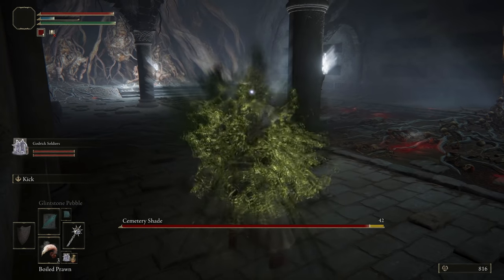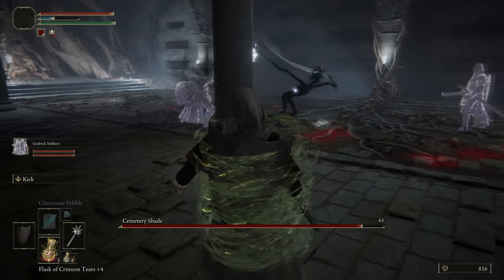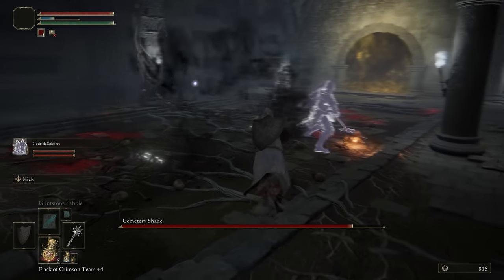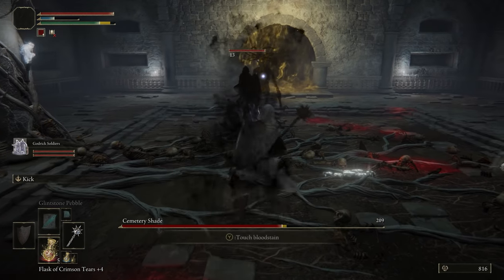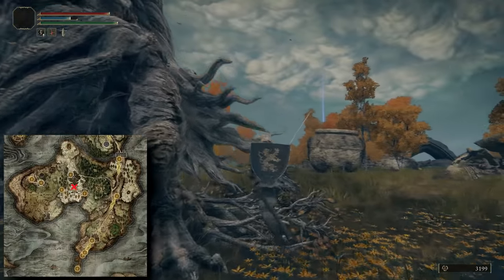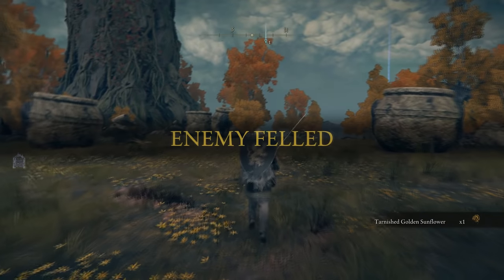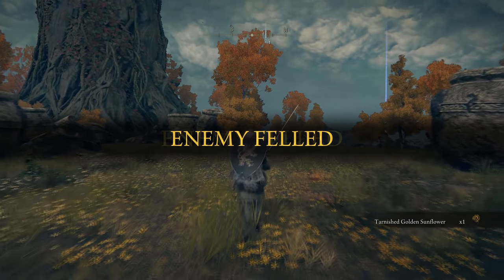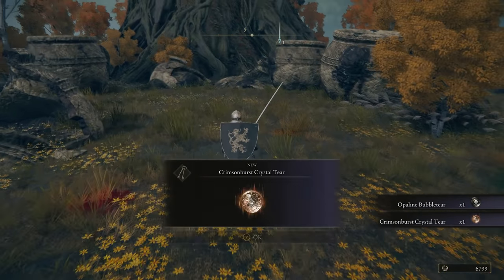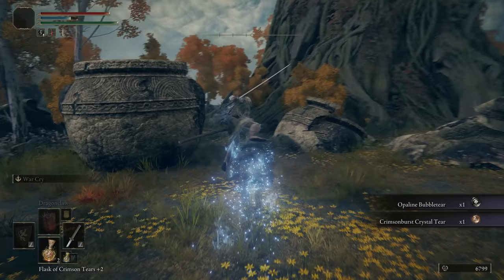The end boss of this dungeon also drops an incredibly powerful Spirit Summon called Lhutel. To summon her, however, you need 21 points in your Mind stat. So if you're planning on leveling a caster build, you might want to invest in Lhutel and in your Mind stat as well. Above the Tombswood Catacombs is an Erdtree Avatar. It drops components for your Flask of Wondrous Physic: the Opaline Bubble Tear gives you a shield, and the Crimson Burst Bubble Tear gives you health regen over time. These two are both my favorites so far in the game.